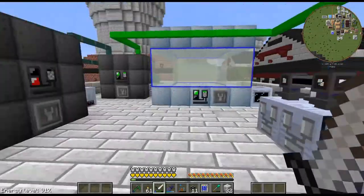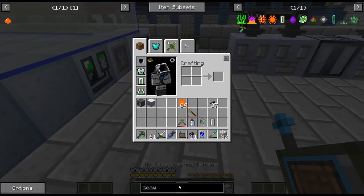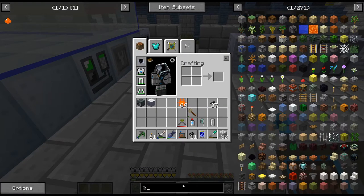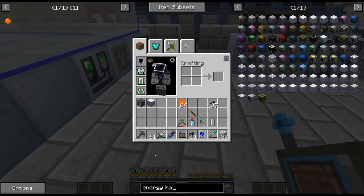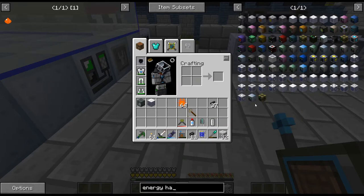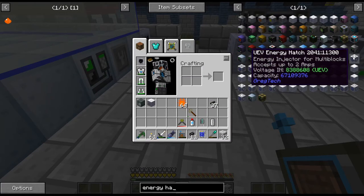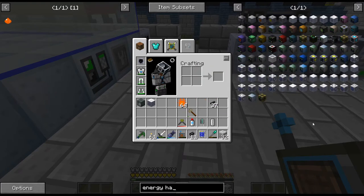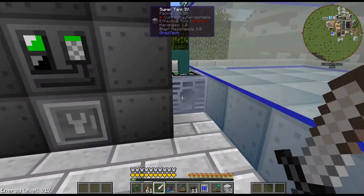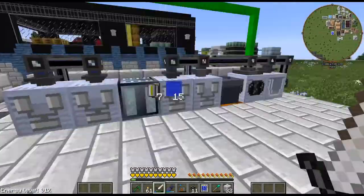We're out of bones again. I can ramp this up with higher tier energy hatches — UHV I could do, or even UEV. I'm assuming they would work. So maybe that is something to look at to really ramp up the generation of this. But I think overall it's a pretty cool process — it just needs a bit of tuning.